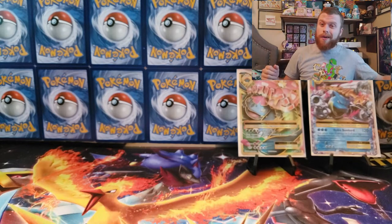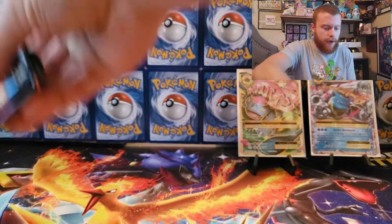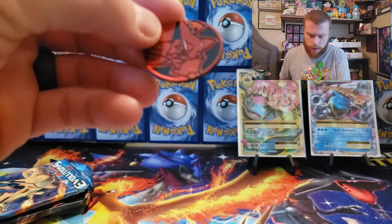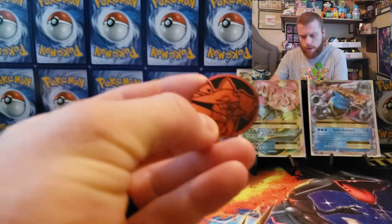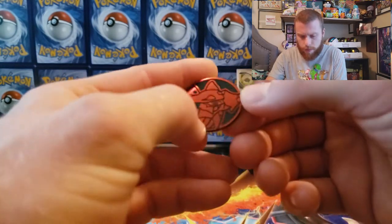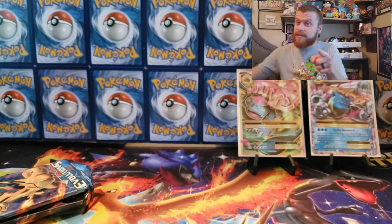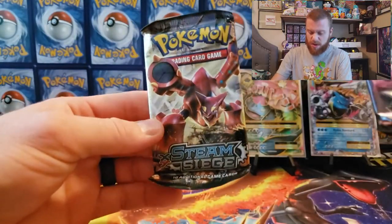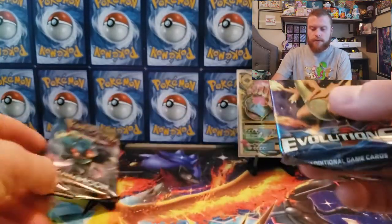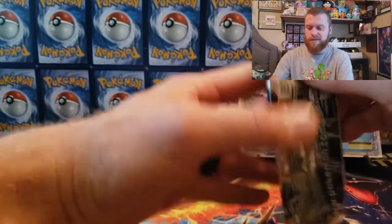Oh, check it out — we finally got a different coin! Maybe that's a sign we'll get something else. We got Steam Siege — oh, I love how they snuck that in there — Burning Shadows, and Evolutions. Why couldn't it have been a Lost Thunder? Let's open the Steam Siege first and get it out of the way.